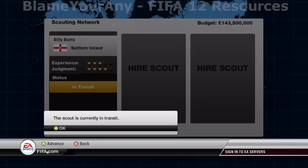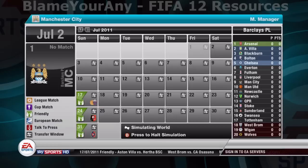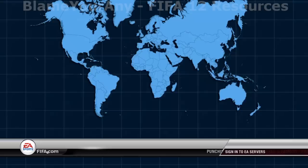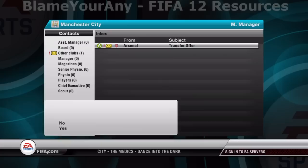Now say he's in transit — this is fine. Just go back to your calendar and simulate to about July 7th, just a week into the future. The reason for that is you're going to want to send your scout out. Your scout will only take a few days to transit back to England, and then after that you just go into your youth academy again, select the scout that you hired, and send them on a scouting trip.